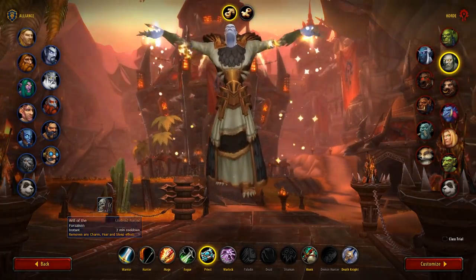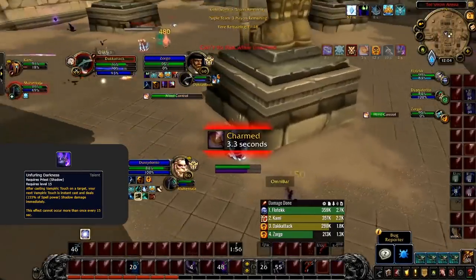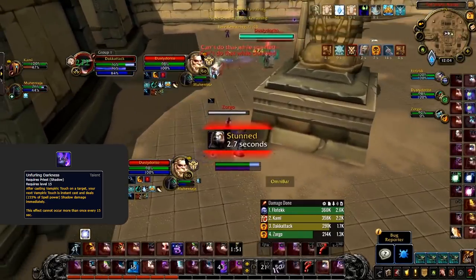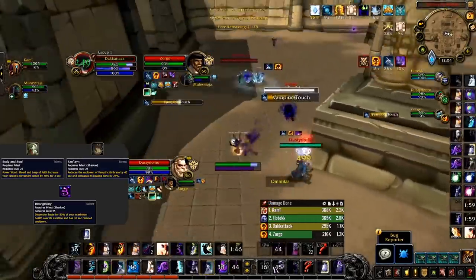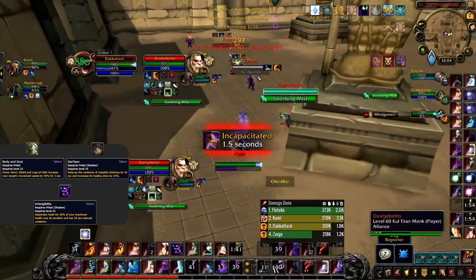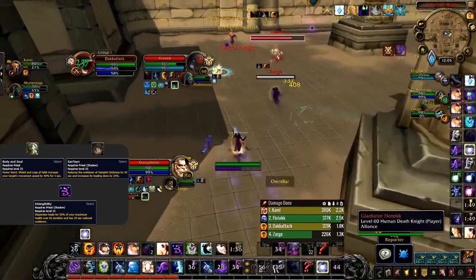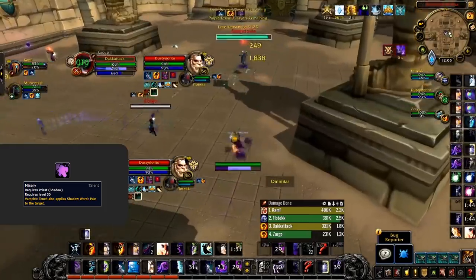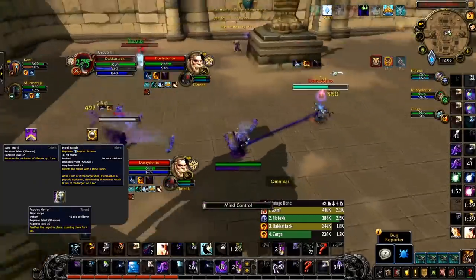For the talent tree, the level 15 row has one talent you'll ever want: Unfurling Darkness, making your next Vampiric Touch after casting one instant with a short ICD. The next row — Body and Soul offers some nice movement speed, Sandstorm can be taken versus pet classes, but most of the time you'll want Intangibility for the healing in Dispersion and a passive shorter cooldown. Level 30 row: Misery all the time, for an easy way to apply both DoTs with one global.